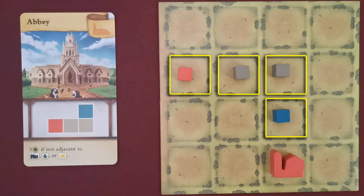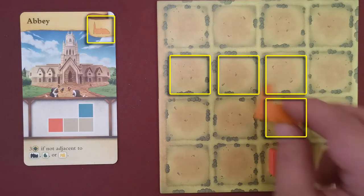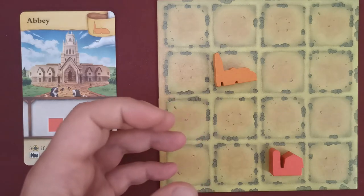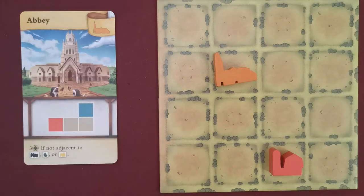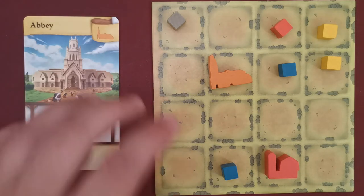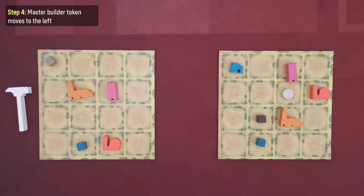To construct a building, a player removes all cubes used in the pattern back to the general supply, then adds a building token to any square where the pattern existed. If the card describes an immediate effect, carry it out. Players may choose not to construct a building even if they match the pattern, and they can also construct multiple buildings in the same turn — just ensure each resource cube is used for only one building. All players may build general buildings and having multiple copies is normal, but players may only construct their own monument and only one copy of it.